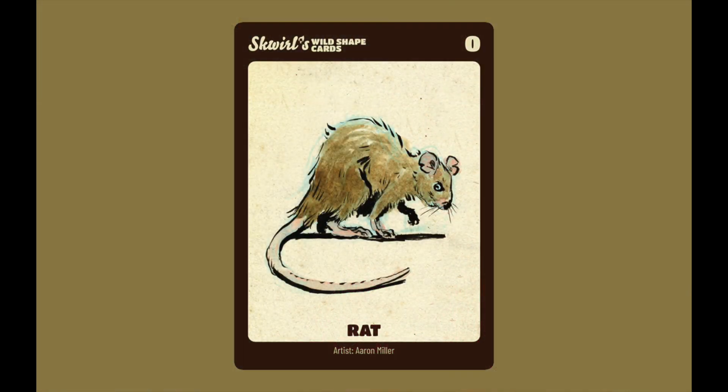Let's start with Wild Shape. On the front, I've got an easy CR to read and find, and an illustration for quick reference. Plus, illustrations are great — can't go wrong there. And all of them are color coded for land, water, and air.